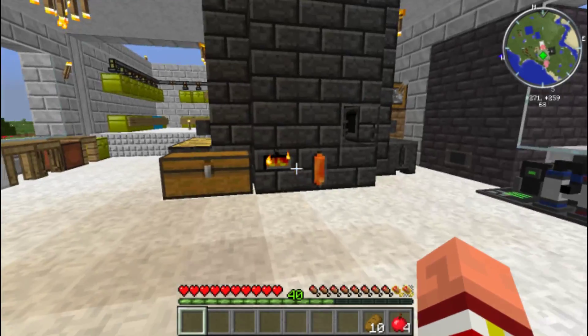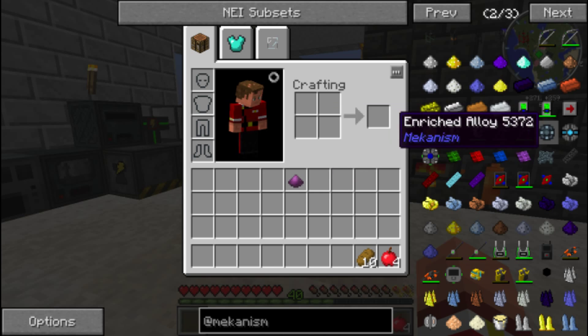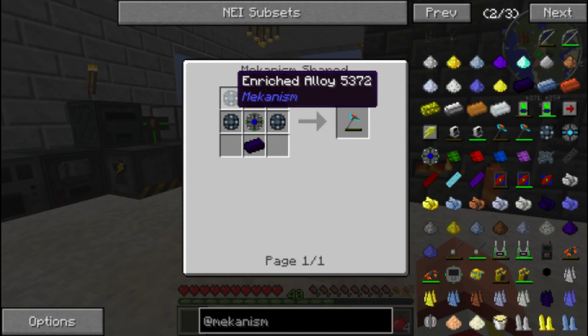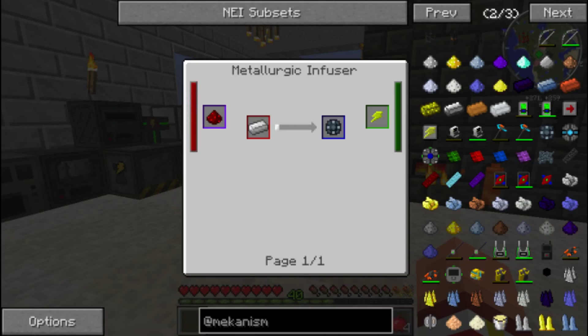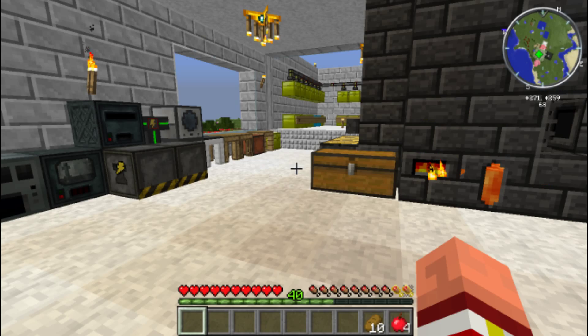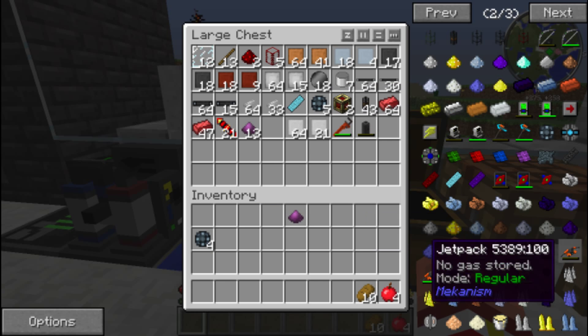Let's take a quick look in our recipe area. This is the right one, right? Yeah, okay. So we're going to need 4 enriched alloy. How do I make enriched alloy? Iron ingots and redstone. Do I have any of those made already? I actually do. Oh my god, I was prepared.